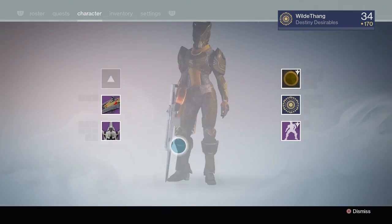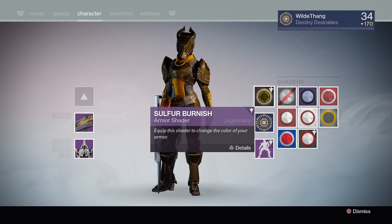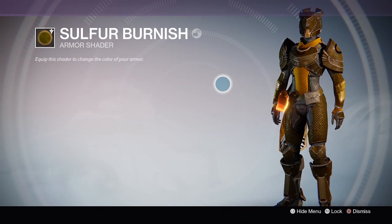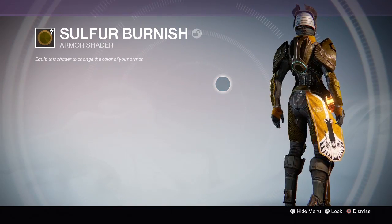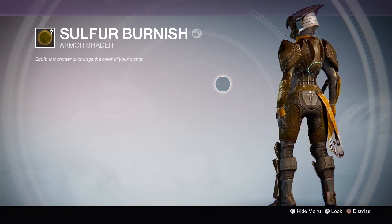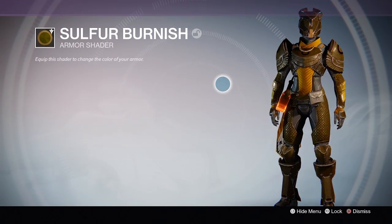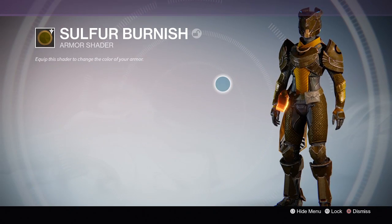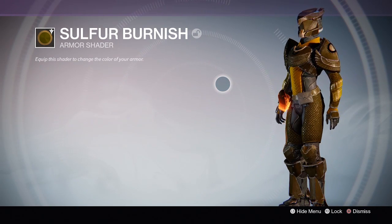For the shader for this class we have Sulphur Burnish. It's like a burnt sun kind of orange effect — maybe like a Jaffa Cake. You can see bits of orange and it's mainly brown. I'm not too keen on it but I will wear it as it will match everything else.